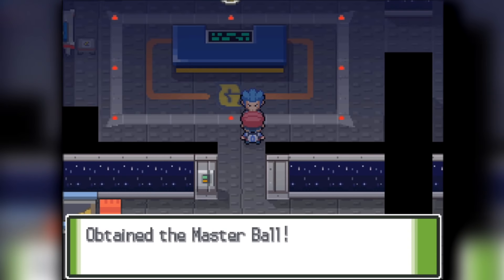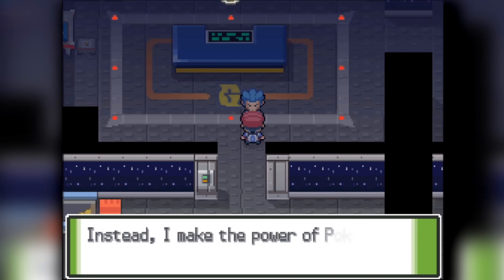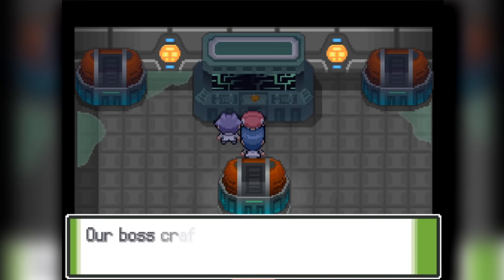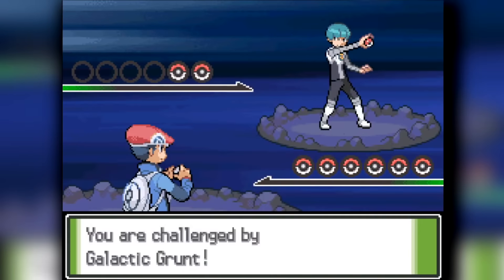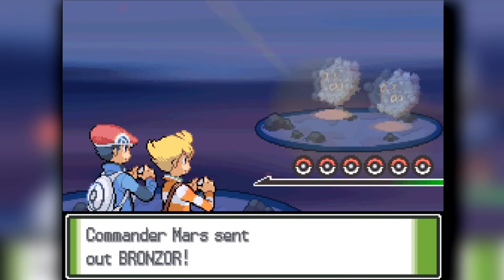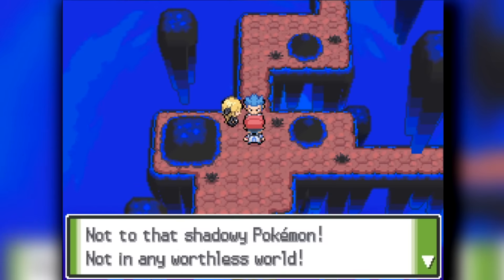Cyrus is getting scarier. Saturn, meanwhile, we knock out pretty easily. From there we head into Mount Coronet, home of the Spear Pillar and Team Galactic's goal. We do the double battle fight with Mars and Jupiter, then do the Distortion World puzzle all very quickly, then head into the final Cyrus fight of the game.